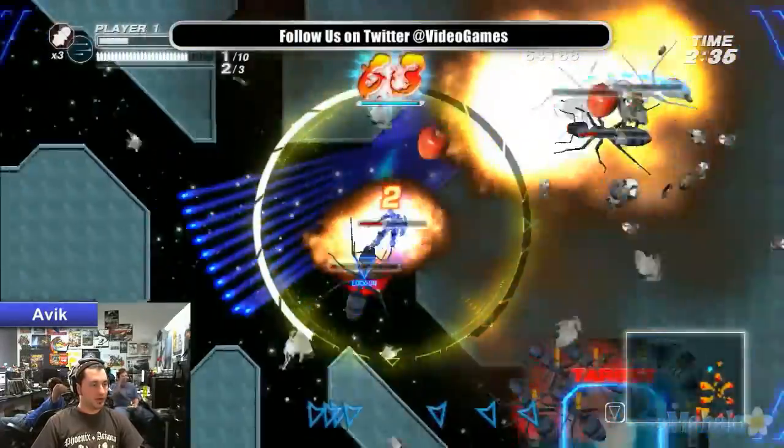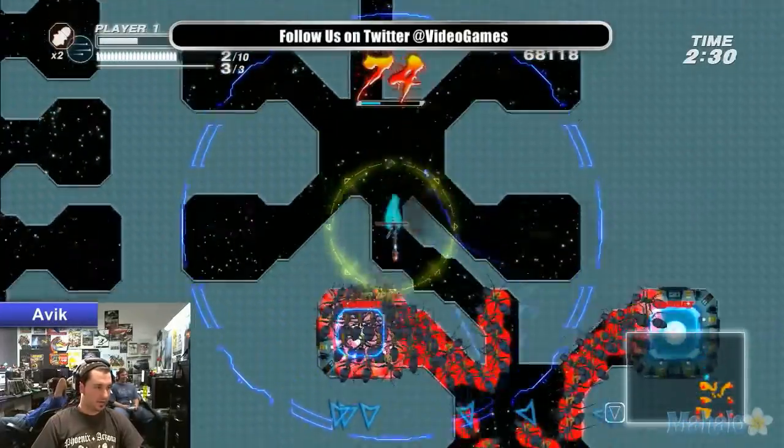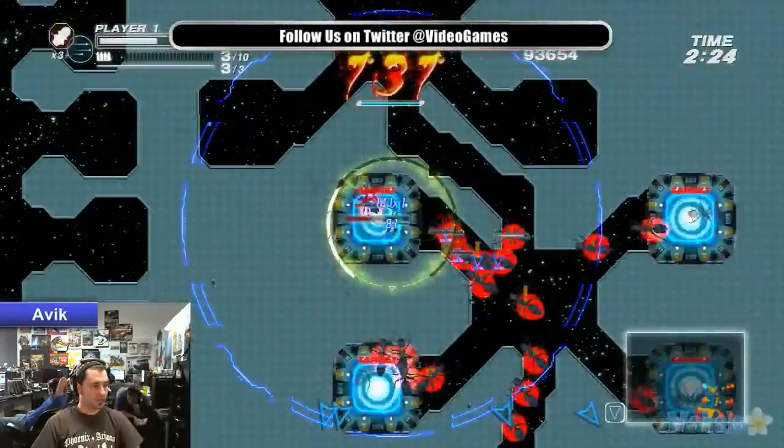Here's an example of a level where it might be smarter if I use Dismissal. And I'm right — what this does is eliminates a good group of enemies at the same time, which is cool.